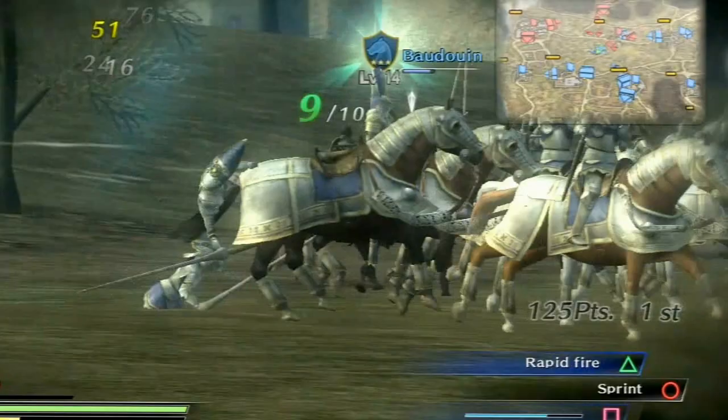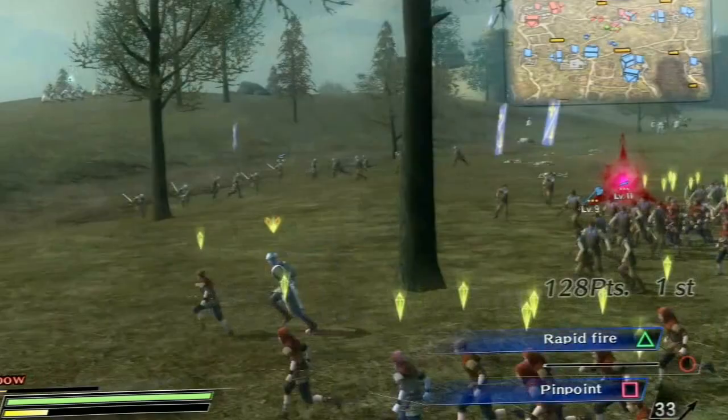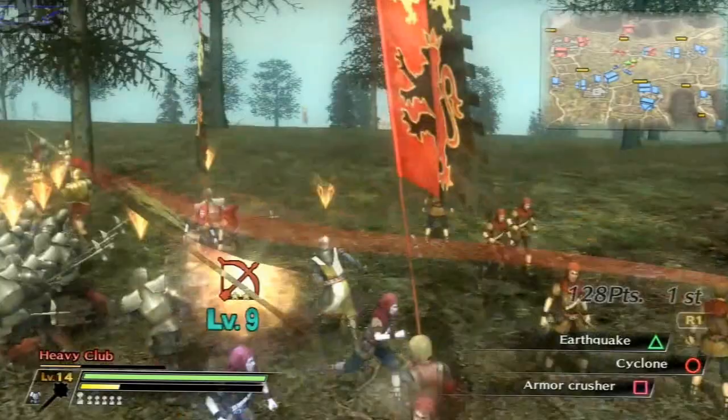Where is he going? He's got a sprint ability. Get some distance, help me Earl of North. I should grab a different unit. Oh, that's the clubs — clubs are also good against cavalry, just keep that in mind.